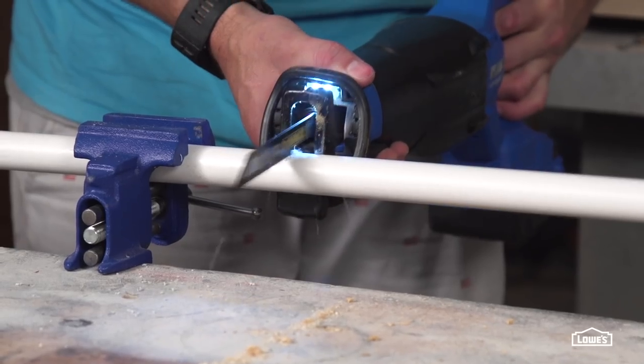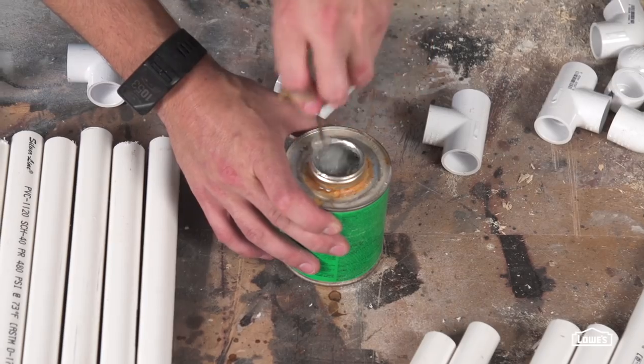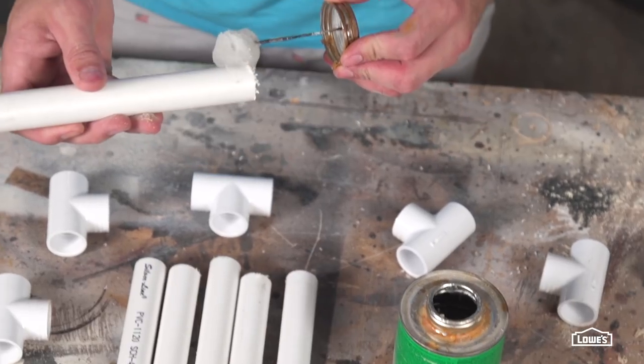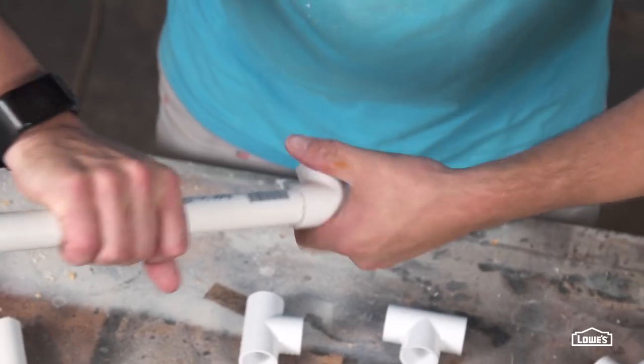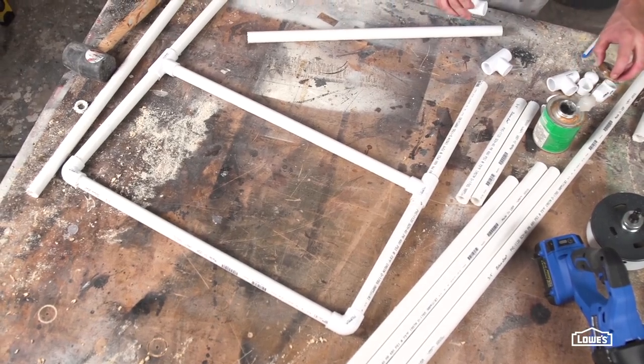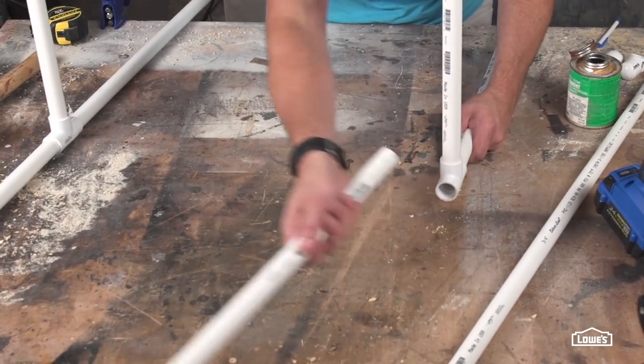The last game we're going to assemble is ladder golf. Making ladder golf mostly involves cutting up PVC pipe and cementing them together. Make sure to keep the glue off your fingers — it takes forever to get it all off. Glue all of them together except the four legs. Leave these loose for easy storage.